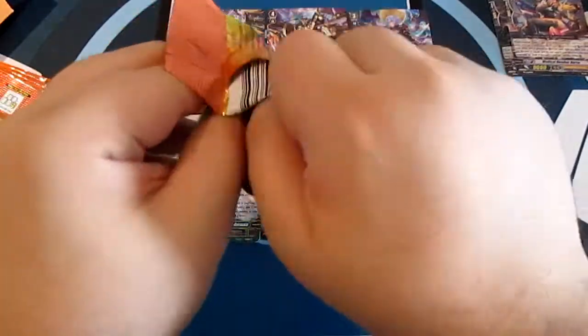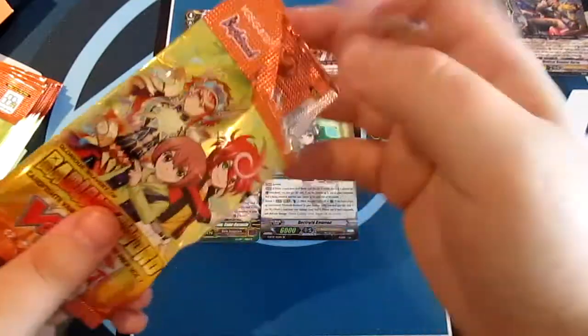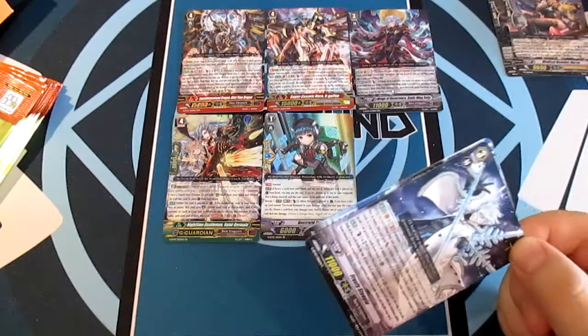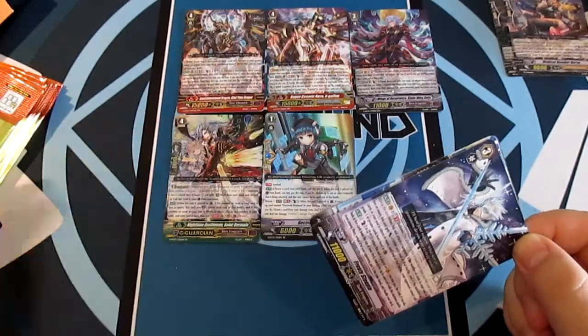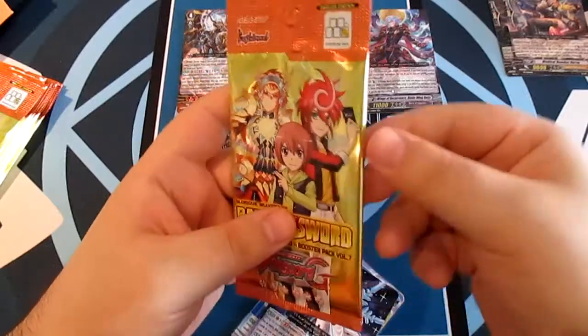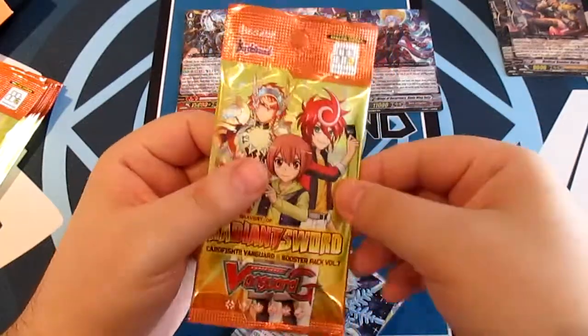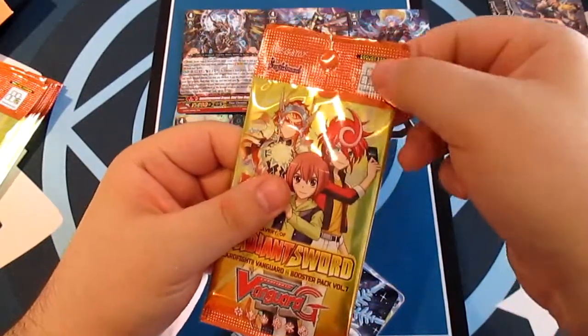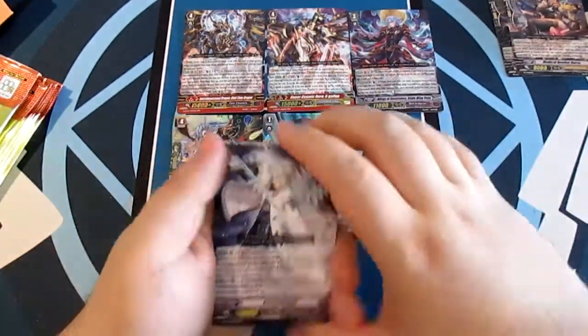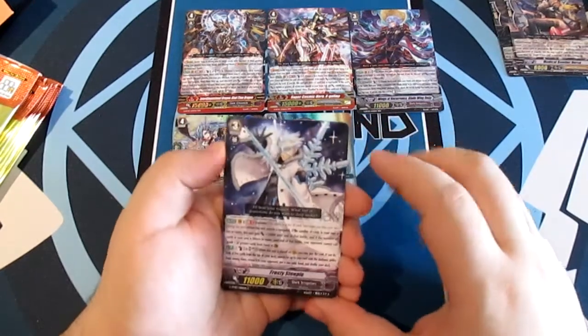Pro tip for opening booster packs: some people just wave it and use scissors, but if you're opening naturally, make sure you push all the cards to the side so you have a little space, and when you pull it down it comes down smoothly without damaging the cards. Just a little tip for people who didn't know.